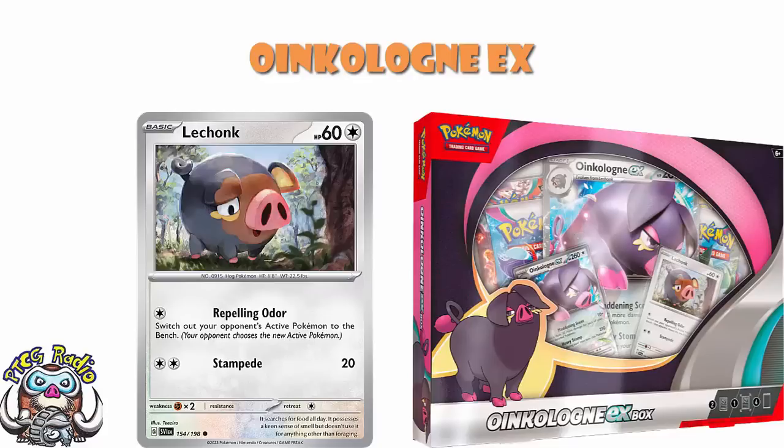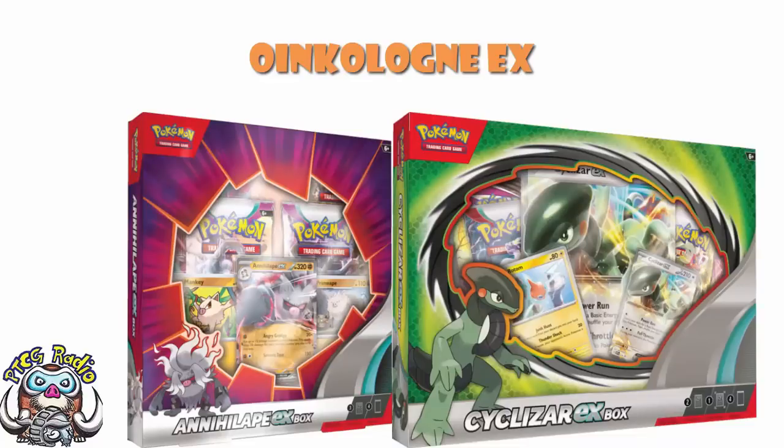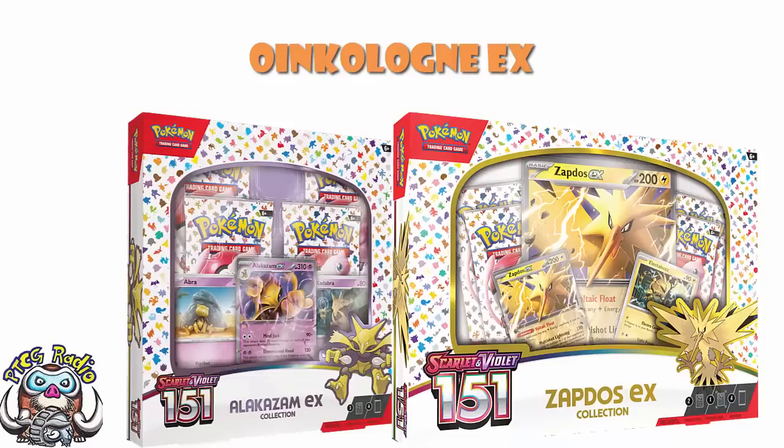So the Cyclozari EX box, for instance, you did get a Jumbo, but there was only one promo because it was a Basic. Whereas the Annihilate EX box, you didn't get a Jumbo — you just got two holo cards. But of course, that's a Stage 2, so you got the Basic and you got the Stage 1, and that made sense. And then if we have a look at Pokémon card 151, we've got Zapdos and Alakazam getting the EX boxes. Zapdos gets a Jumbo, but only one holo, because of course it's a Basic.